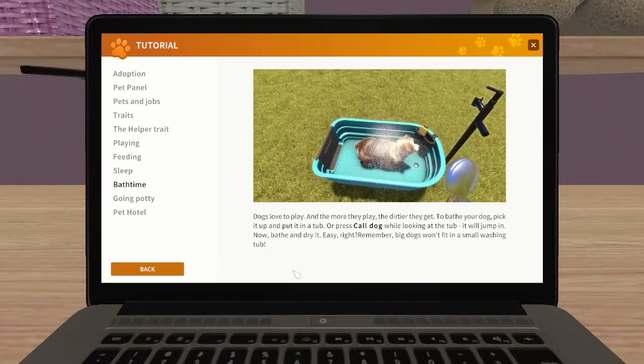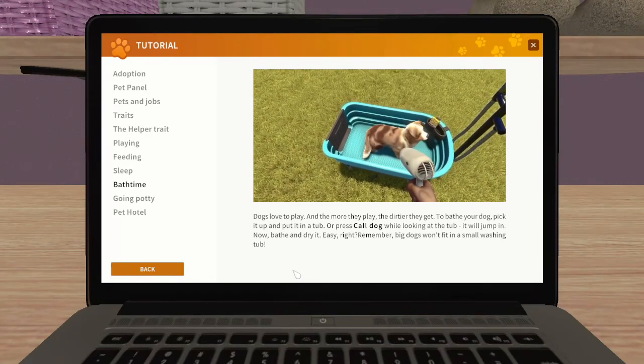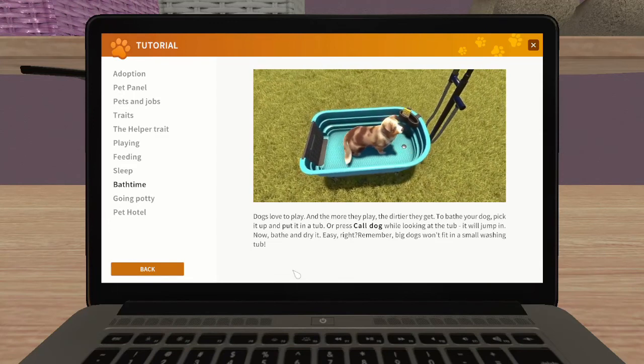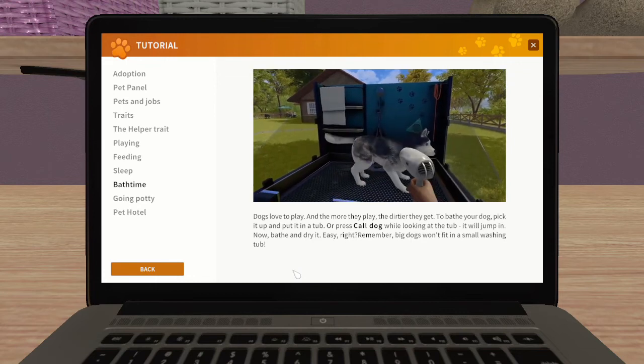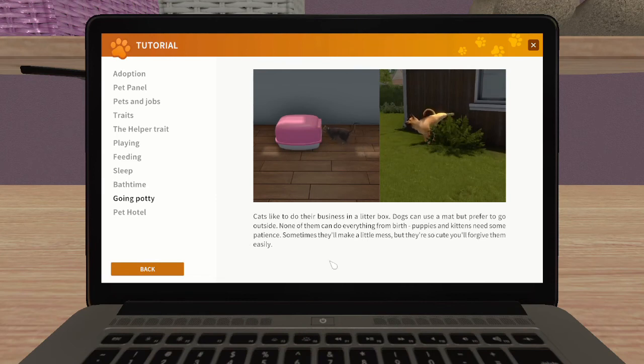To bathe your dog, pick it up and put it in a tub, or press 'call dog' while looking at the tub and it will jump in. Then bathe and dry it. Remember, big dogs won't fit into a small washing tub. You can dry them with a hair dryer - I didn't see a hair dry option while we were at the tub with Rex so we'll have to look at that later. Cats like to do their business in a litter box; dogs can use a mat but prefer to go outside. Puppies and kittens need some patience - sometimes they'll make a little mess but they're so cute you'll forgive them.